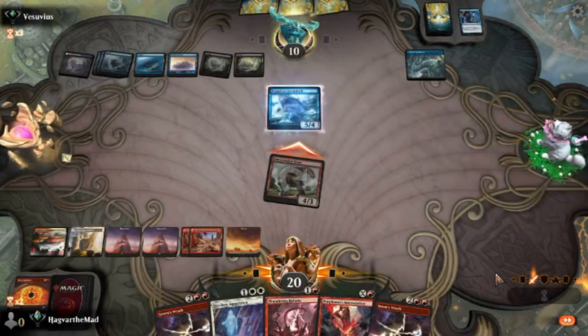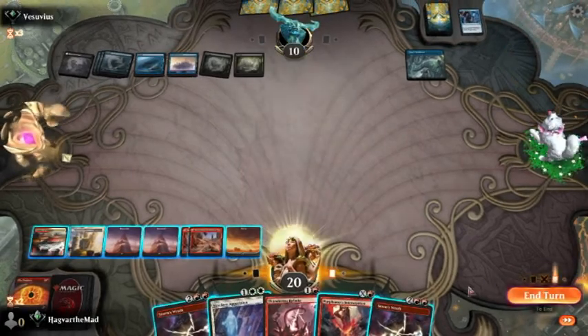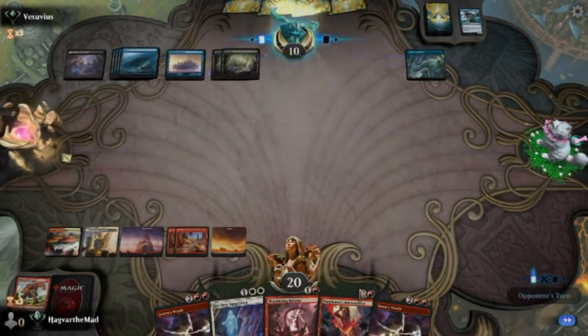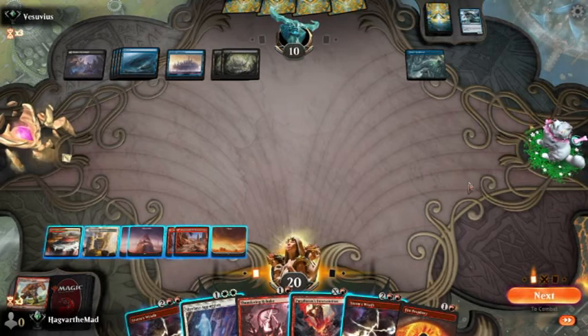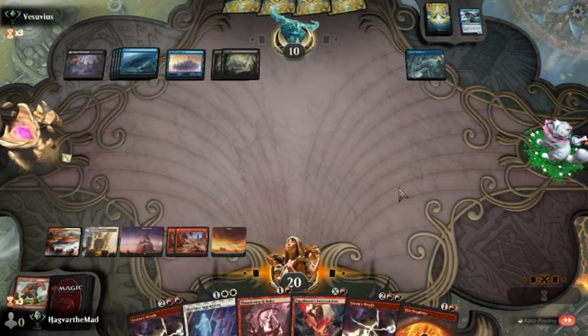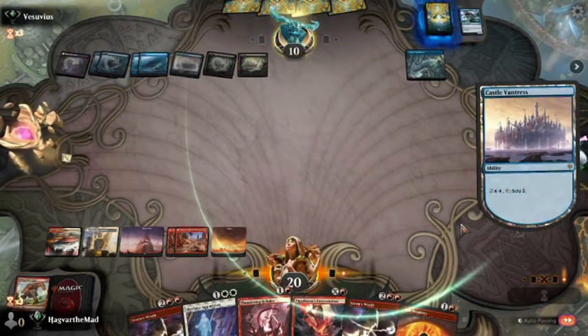Gracious, great shark. You gonna block? We almost have enough to run him over with just the burn — that would be six damage. If we chose to go that route, he would certainly counter it. Let's pass turn and see what he does. He's doing a lot of scrying, that's for sure.